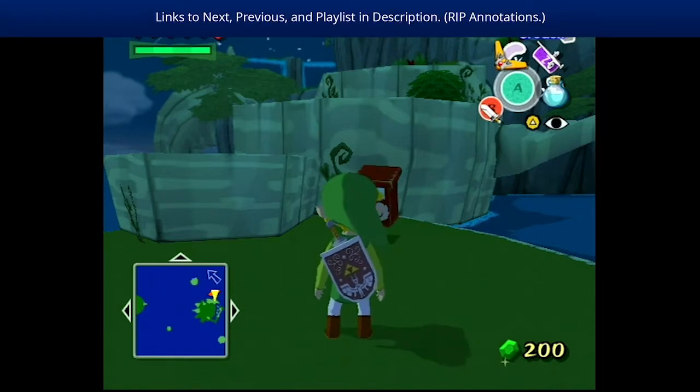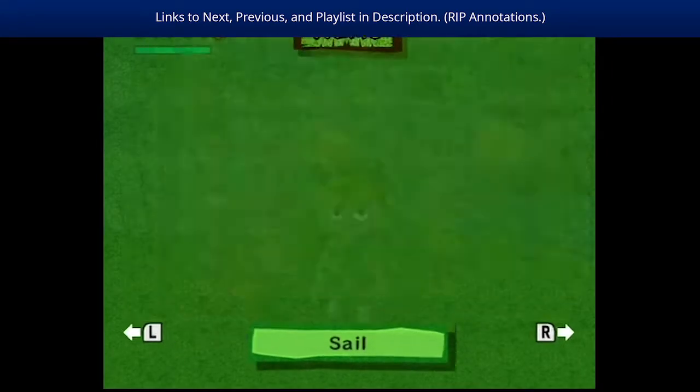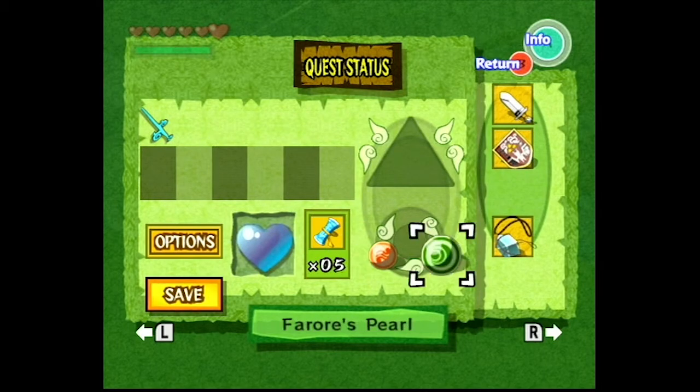Hello everybody, this is Drew Nailer, and welcome back — or previously — on The Legend of Zelda: The Wind Waker. We completed the previous dungeon and got Furore's Pearl.